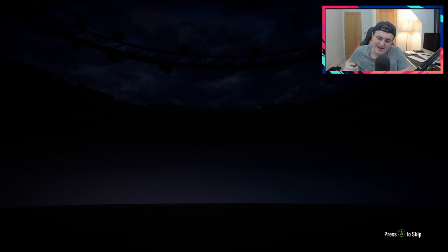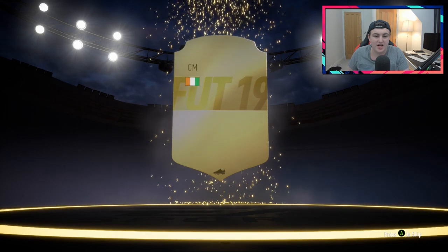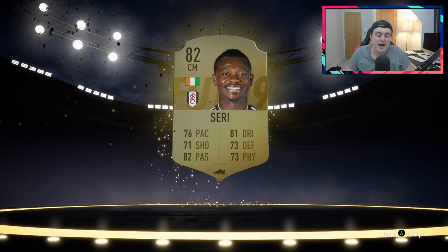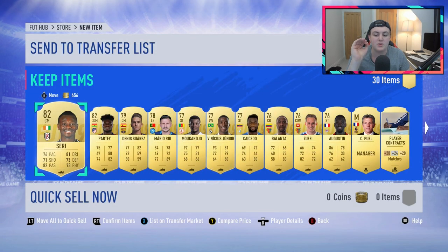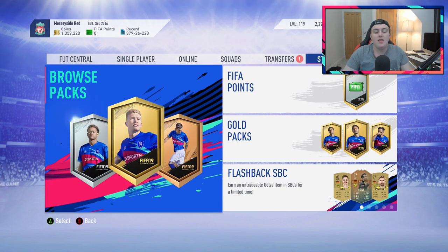Second rare mega pack — can we at least get a walkout from this? No, we cannot. It's not going to be a ball drop either — it's going to be Seri from Fulham, sadly. I want to hear your opinions on this: I was so excited for FIFA 19 because we've got so many good players like Seri and Felipe Anderson. But we're a month into the game and everyone's already rocking god squads with Neymar, Mbappe, Bale, etc. I was not expecting people to get squads like that that quickly.